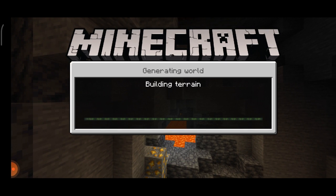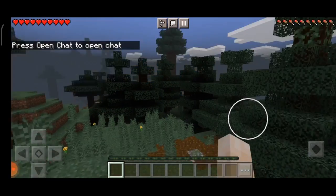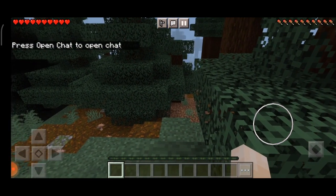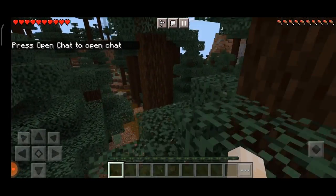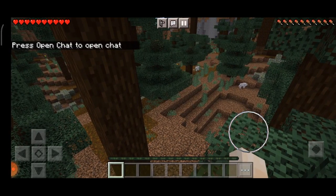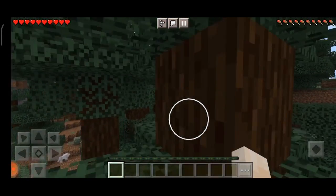You can wear frost walker boots to safely go over water — I think it was lava, or maybe magma blocks, I'm not sure. We're in a spruce forest, perfect! I can show you some of the new update things. They're not all new but they're still cute.